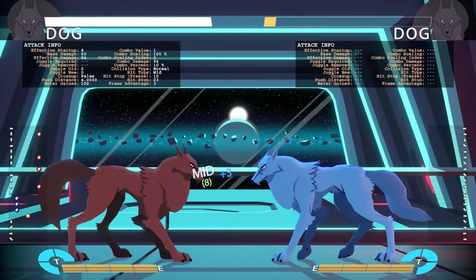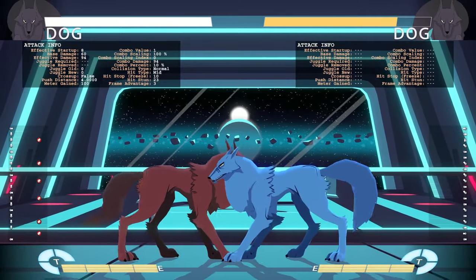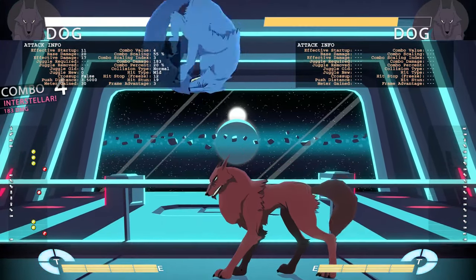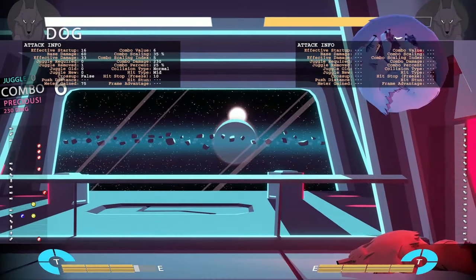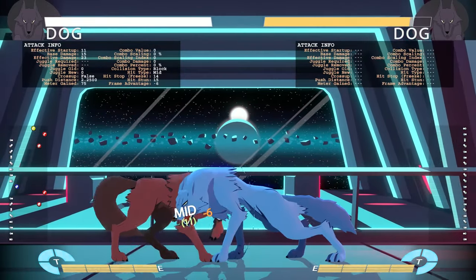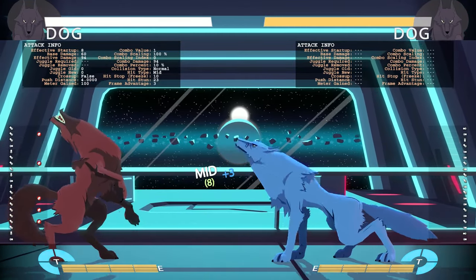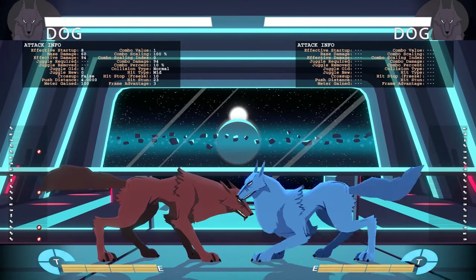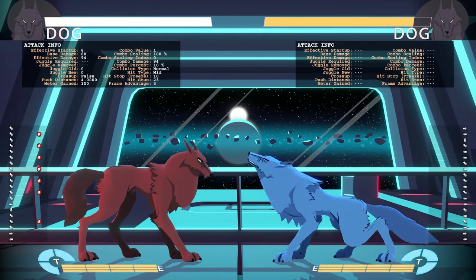Crouching hard punch is a very good anti-air and does a lot of damage — 60 base damage — so it's great to use in combos for extra damage. Its main use is anti-air and combos. It has a higher hitbox so it might get low-profiled sometimes, but it doesn't have a ton of recovery, so you can stick it out there.